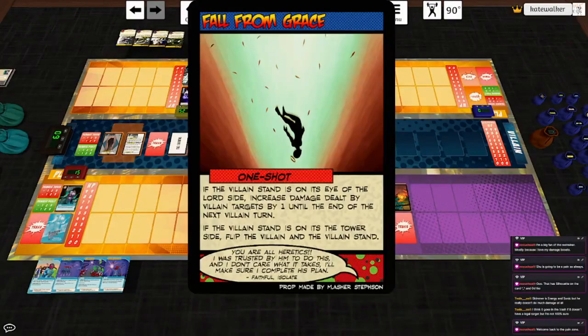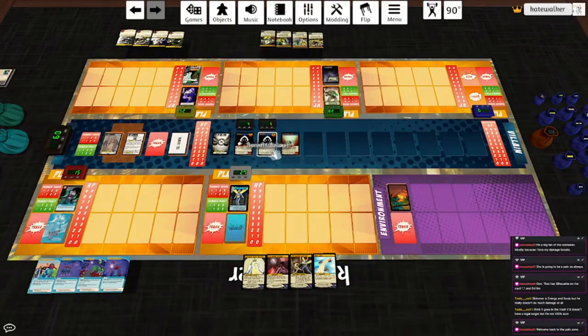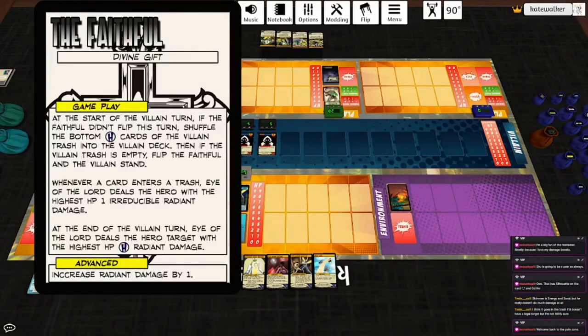Here we go. Fall from Grace — the villain's stand is on its side, the Lord's side it is not. Flip the villain and the villain's stand. That was quick. Start of the villain turn: if the Faithful did not flip this turn, shuffle the bottom four cards of the villain trash into the villain deck. And then if it's empty, flip them back.